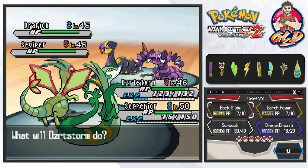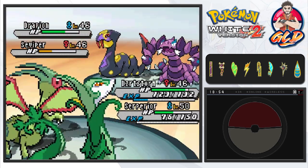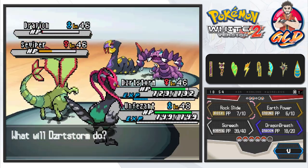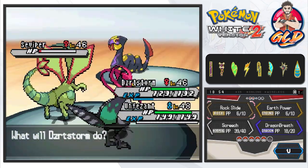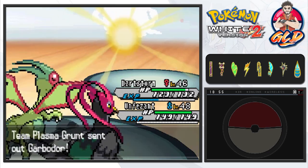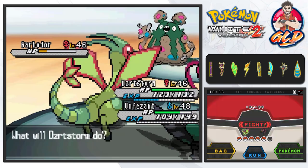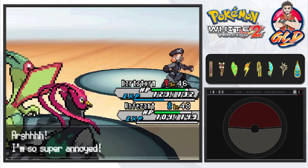Drapion is coming out — let's go with an Earth Power onto Drapion, and that Ring Out is just messing with things. A Poison Jab takes out Superior. Let's go with a Rock attack — it doesn't make the Pokemon faint, let's do it one more time. Just like that, we win! Here comes Garbodor — straight for an Earth Power, and here comes a Sludge Bomb to finish it off. We win again!